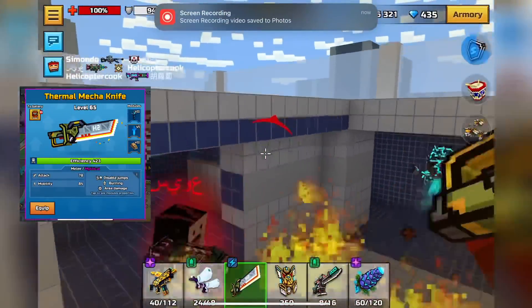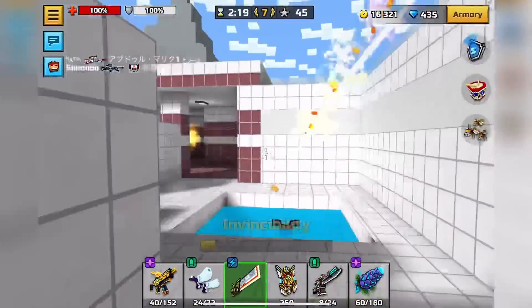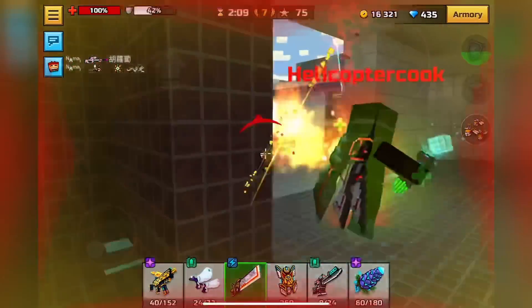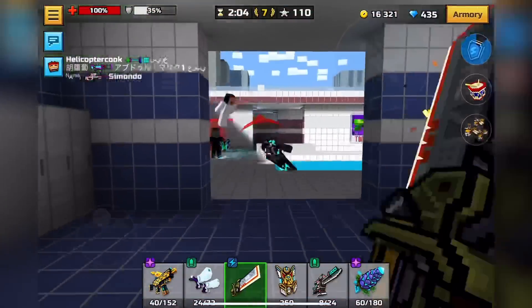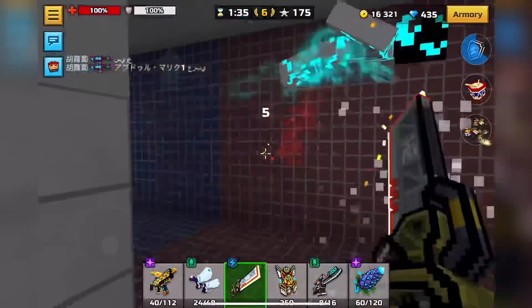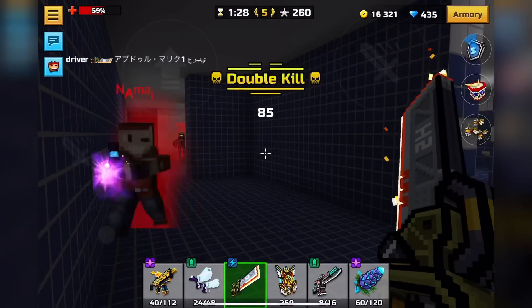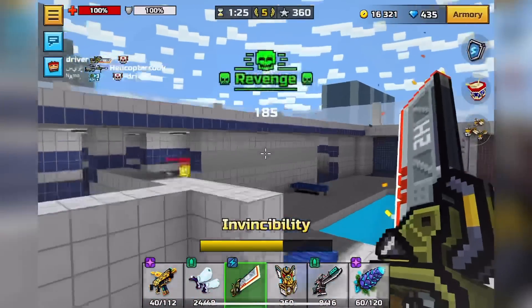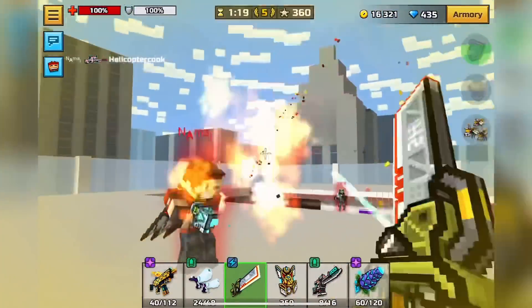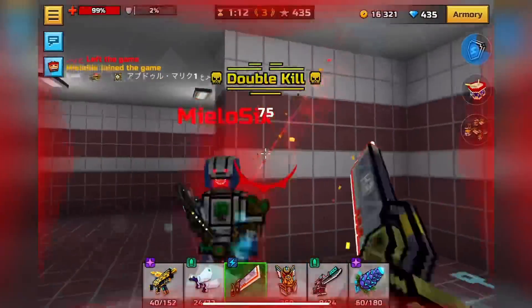Next up is Thermal Mecha Knife, which is actually pretty good. It has 85 mobility and a huge area of attack — not really wide left to right, but wide up to down. I recommend aiming above your target to increase your chances of hitting them. Also, with high enough damage modules it will one-shot on headshot, which is crazy. I kind of regret putting it this low, but I feel confident the weapons above it are more useful overall.